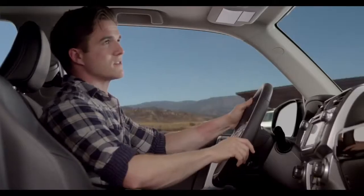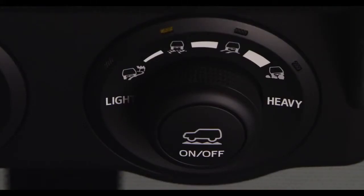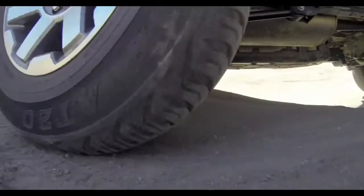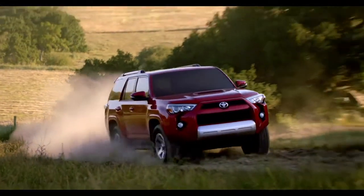Okay, here we go. We're taking it to the hills. The system features 4 driver-selectable modes that regulate wheel spin to provide the maximum amount of traction for the gamut of off-road situations.